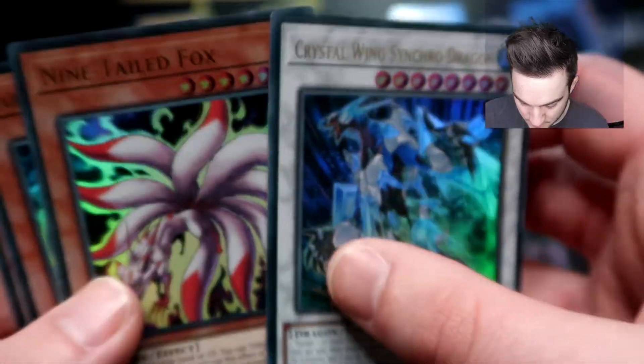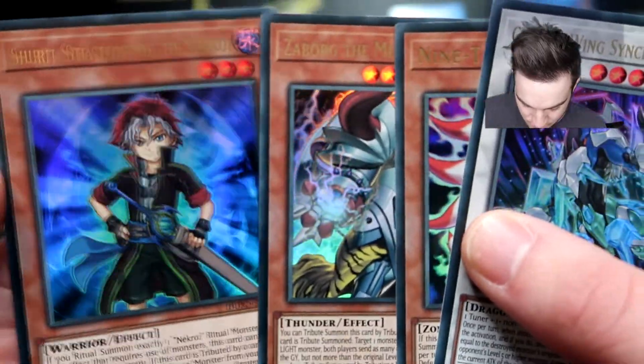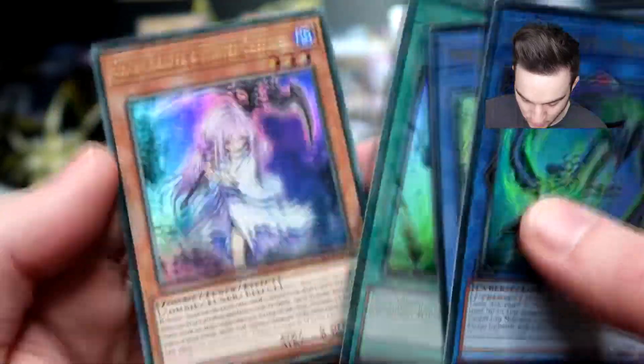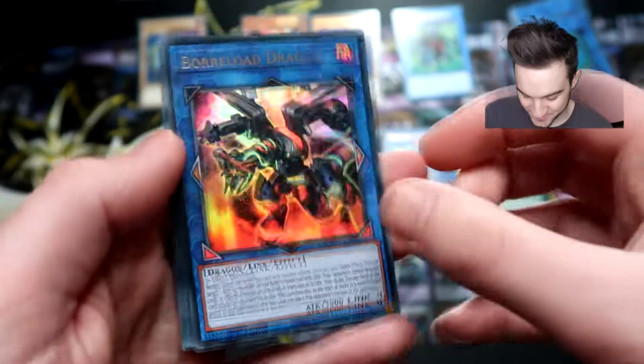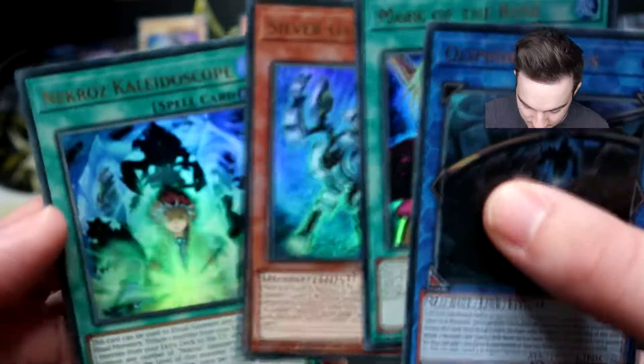The artwork on that card is insane — awesome. Then we have Crystal Wing Synchro Dragon, Nine-Tailed Fox, Zaborg the Mega Monarch, and Shrit the Strategist of the Necros. More Dark Magician boxes. Double Bite Dragon, Necros of Unicorn, Goki Jet Ogre as Shadow of Fusion, and Ghost Reaper and Winter Cherries — another Ghost Girl. Can we complete the Ghost Girls? Come on! It's the Haunted Mansion one that's the hardest to pull. Oh — it's Boreload! Alternate Art Boreload Dragon. Pretty cool box for our first box. Black Rose, Silver Gadget, and Necros Kaleidoscope.